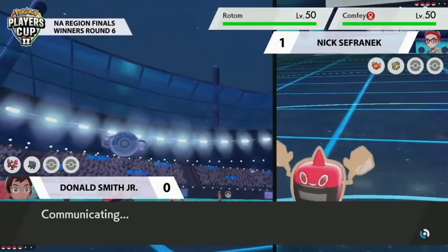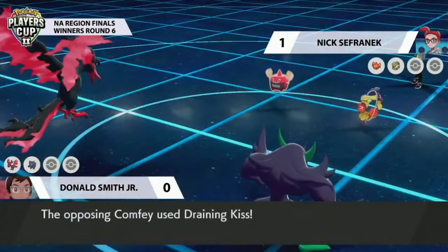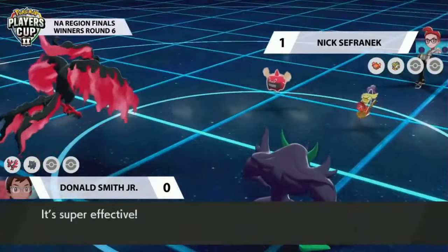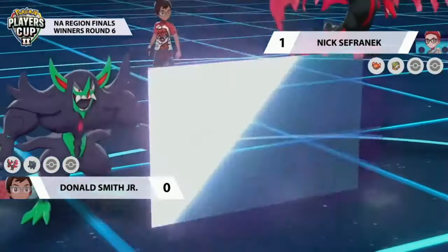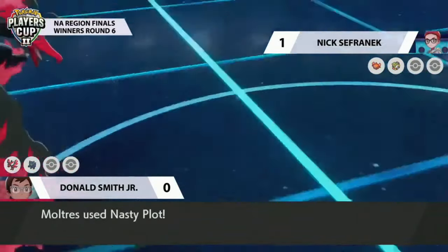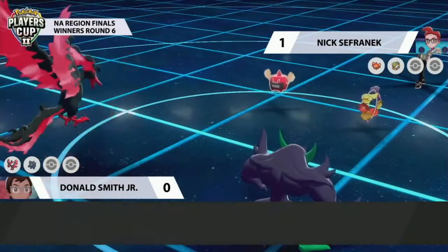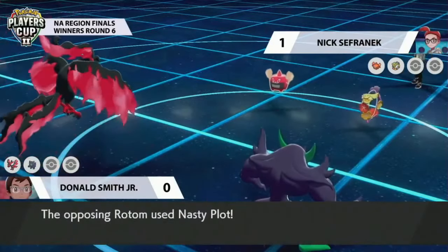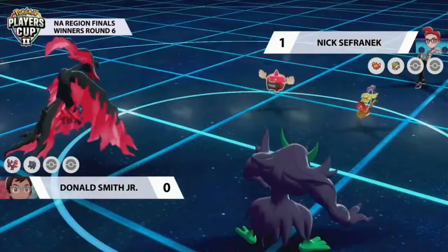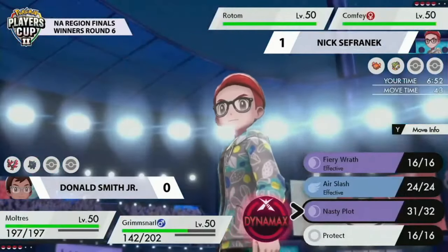With Grimsnarl support, maybe it won't allow Rotom to get the Nasty Plot up — Fake Out isn't commonly run on Grimsnarl but would be an option to shut down Rotom for a turn while setting up with Moltres. Rotom is going to be the hottest priority for Donald in this first turn. Grimsnarl does what it did last game — takes the Draining Kiss and goes for Light Screen to protect Donald's side. Moltres this time goes for Nasty Plot, boosting its special attack, and Rotom does exactly the same.